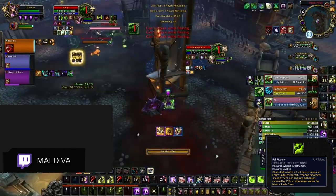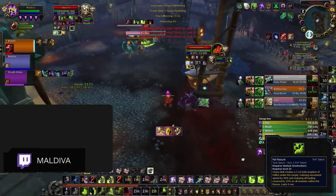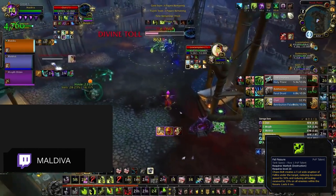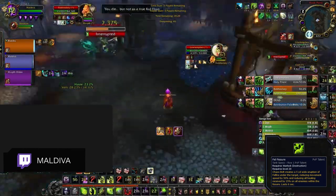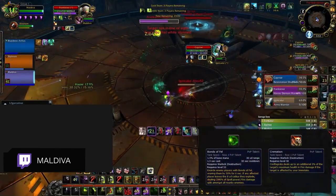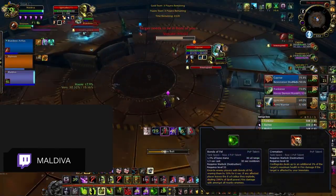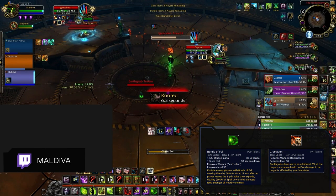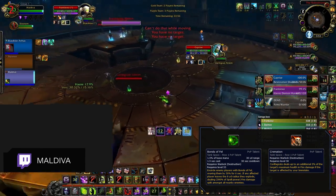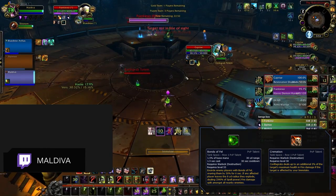However, if you're in a matchup where you'll be able to consistently get Chaos Bolt casts off, feel free to replace Cremation with Fel Fissure. Chaos Bolt spawns a Fel Fissure, which is effectively a mortal strike effect on the ground beneath your target. This forces them to move and is essentially free extra pressure. Bonds of Fel is a new talent you'll be running in a lot of your games. It deals insane damage but most likely requires you to give up Cremation, so it's mostly used against comps where you can get full value from the AoE damage, such as against melee cleaves.